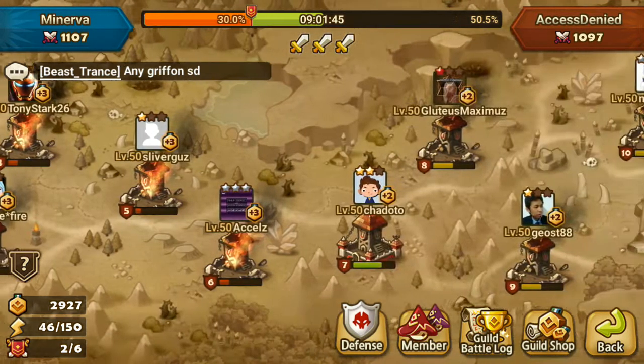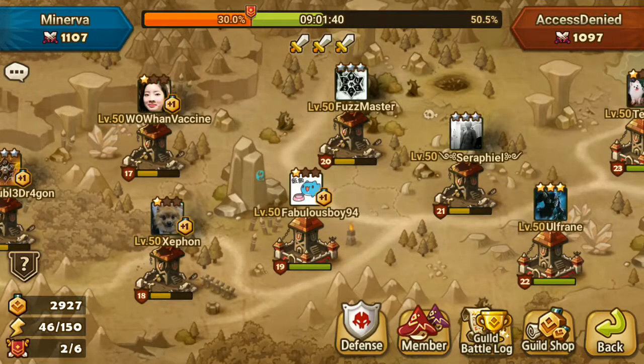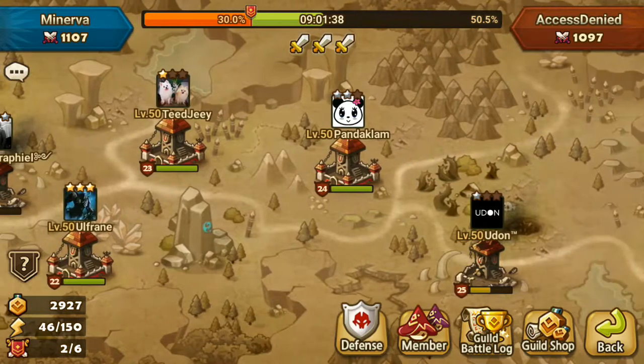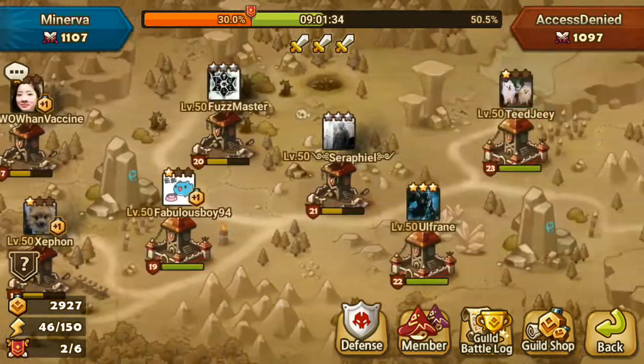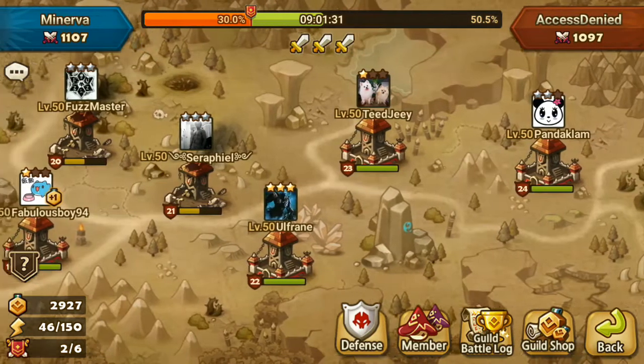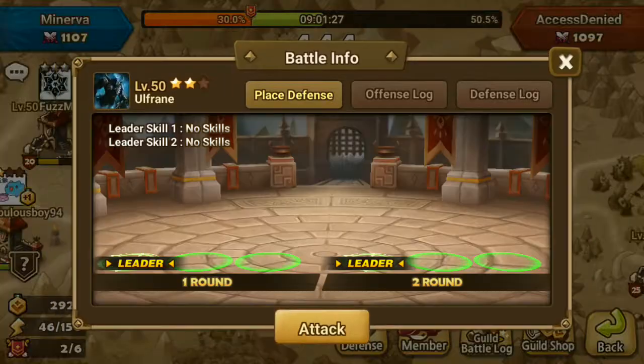We haven't won the Guild War yet. Our guild rule is to attack the green towers first, prioritize the green towers first, then yellow, and not to attack red until we've won the Guild War. So let's attack from the back because we have a lot of green towers. Let's attack this guy named Ulfrain.